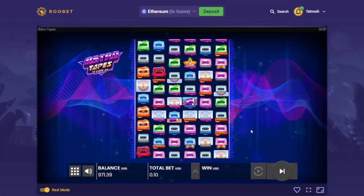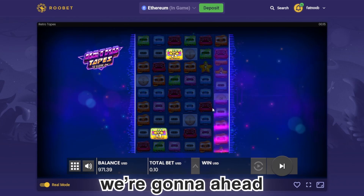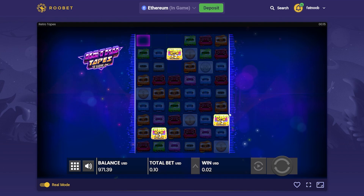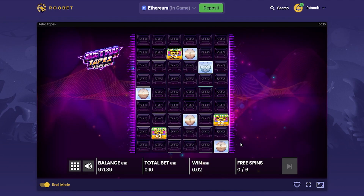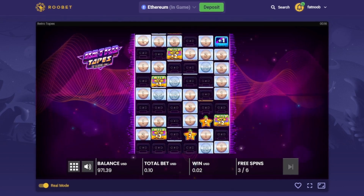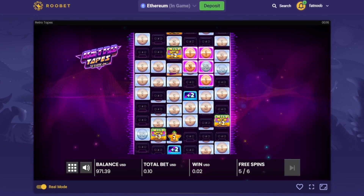Today we're going into a slot I low-key have some beef with — it's called Retro Tapes. You guys actually showed it to me on my stream. We're gonna do some bonus buys on this thing. This slot is very, very volatile — crazy volatile. The lowest bonus buy you can do is $40. We're taking $1,000. I see a lot of YouTubers get max wins on here, so let's see if I can get my first ever max win. I did my first ever Wanted video a couple days ago and we hit my biggest win ever on Wanted, and the last video was my biggest win ever on Blackjack. Let's see if we can keep the streak going.